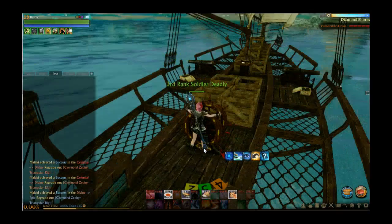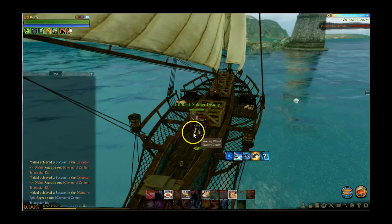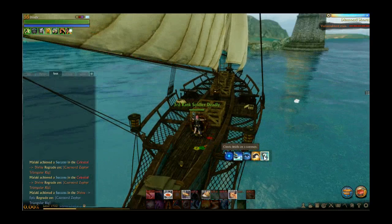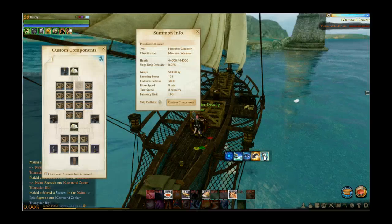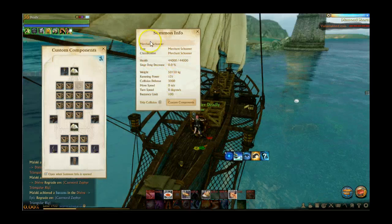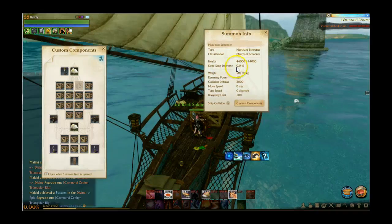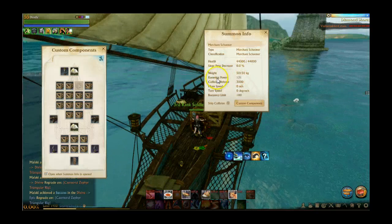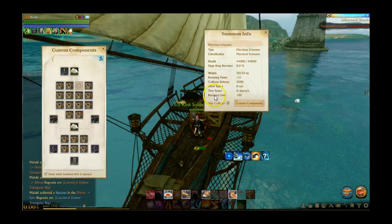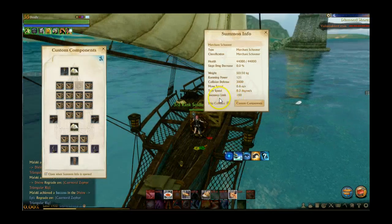We spawned our stock merchant trade ship, which carries 20 packs. Click over here and this is the component stat menu — it shows you health, siege damage decrease, weight, ramming power, collision damage defense, move speed, turn speed, and buoyancy limit. Buoyancy is how many people can actually be on the boat before it sinks.